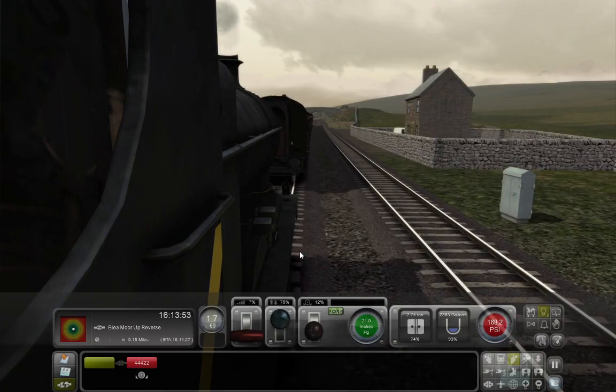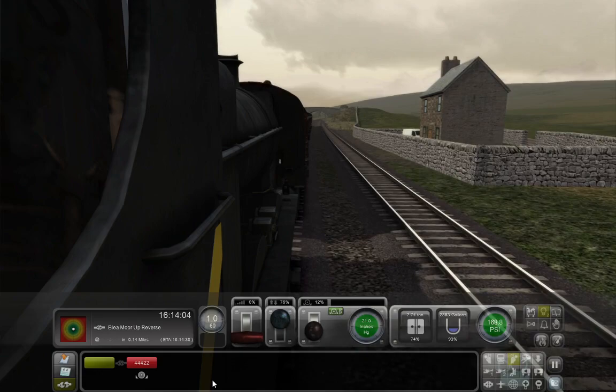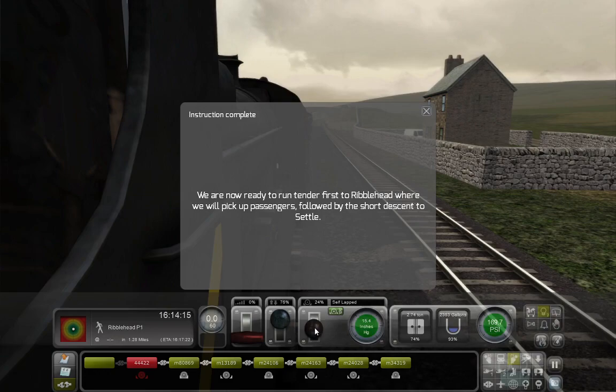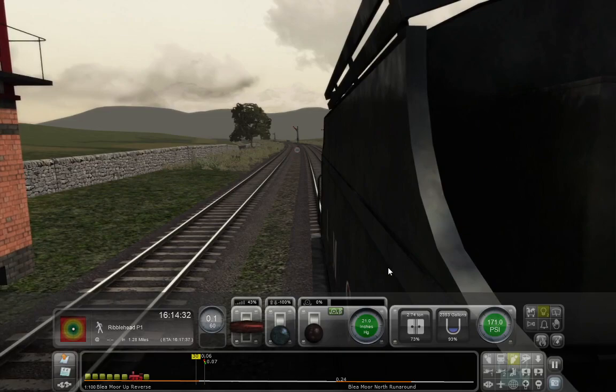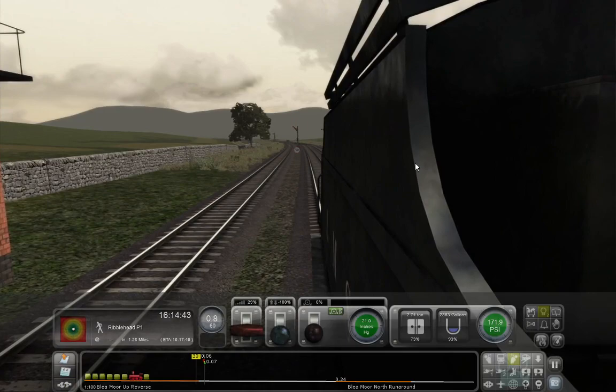Slowly pulling up to these coaches ahead of us — want to make things as comfortable as possible in case there are any passengers on board. Probably isn't, because we pulled them out of the siding. There we go — we are now ready to run tender-first to Ribblehead, where we will pick up passengers, followed by the short descent to Settle. I had cleverly put the hand brakes on some of the coaches before, so they didn't roll down the hill and scupper me as I tried to leave. Off we go.